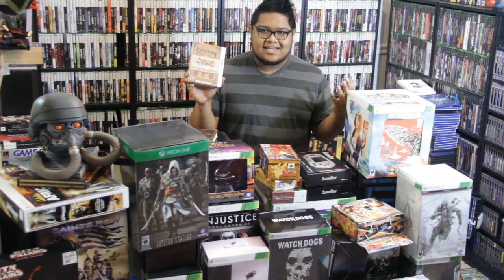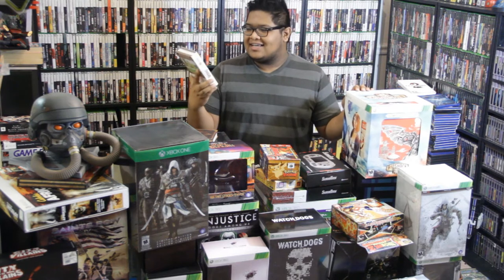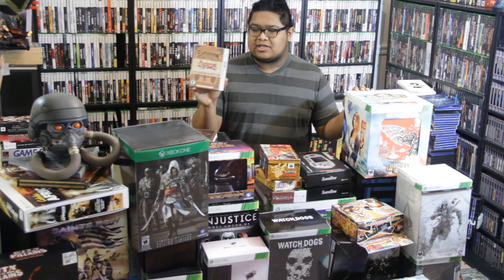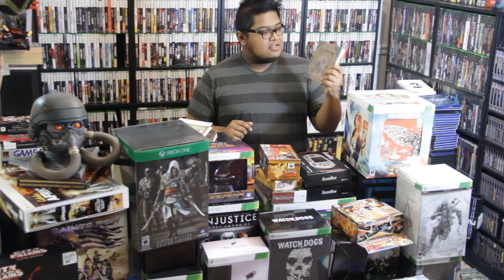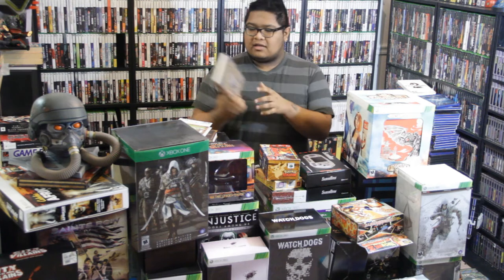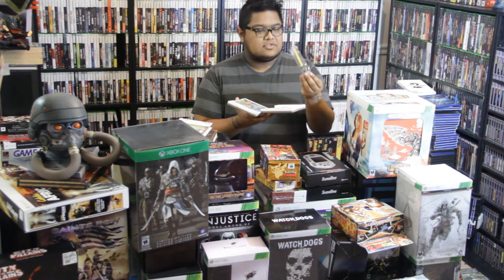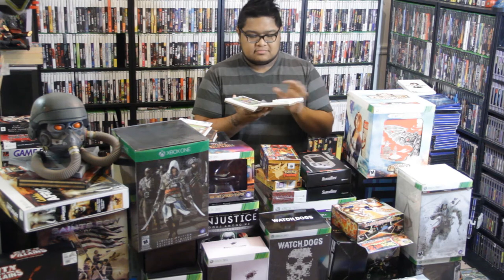Right here we have probably my only Nintendo 3DS Collector's Edition — this is the Adventure Time: Hey Ice King, Why'd You Steal Our Garbage Collector's Edition. The cool thing is the case looks like the Enchiridion, and inside it there's a little sword stylus. Pretty cool.